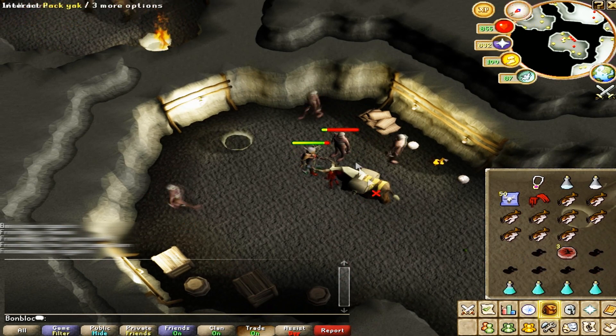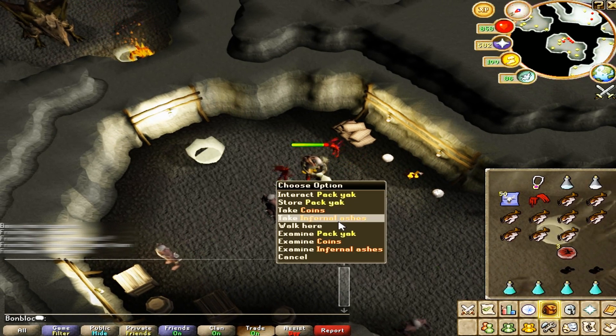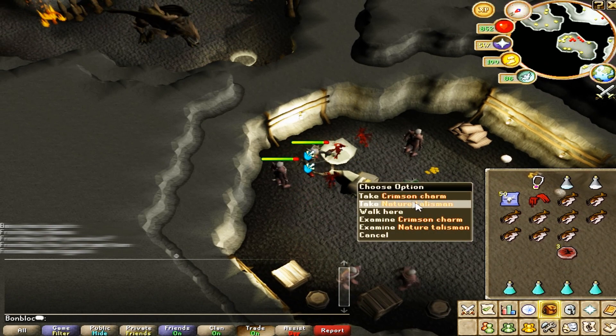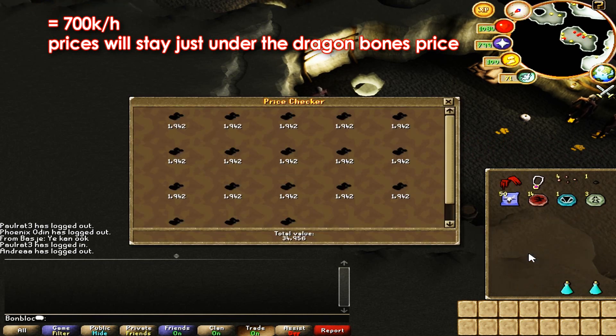It's also possible to bring a steel titan or another titan to kill these things faster because they're in a multi-combat area, but I wouldn't really bother doing that because running here from the bank again takes longer than the extra kills make up for — it's better to just use the yak.